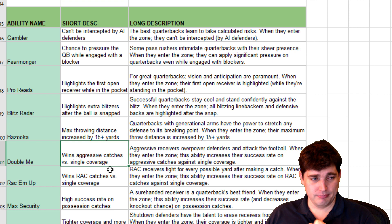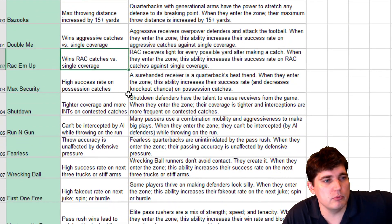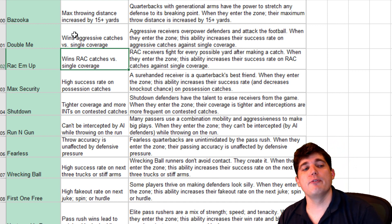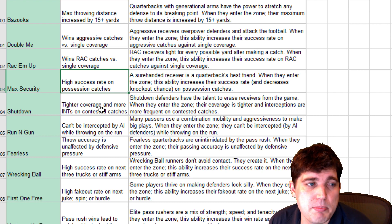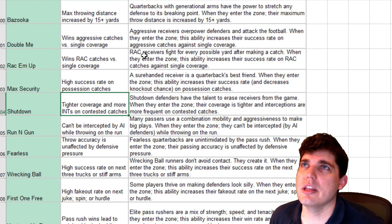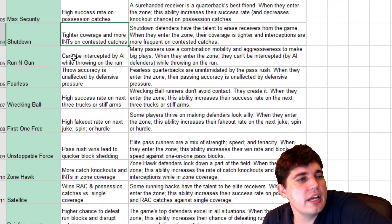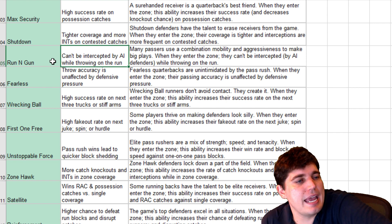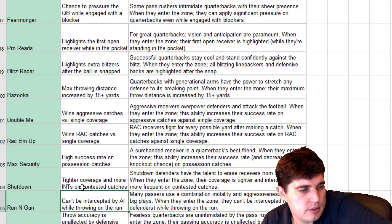Double Me — win aggressive catches in single coverage. If somebody's an X-Factor and letting up, you're going to have to pay special attention to them — I love that as part of the strategy. Rack Them Up — wins RAC catches in single coverage; the defense has to adjust and force them out of the zone. Max Security — high success rate on possession catches. Shut Down — tighter coverage and more interceptions on contested catches. Contested catches should not be rewarded by incompletions. Running Gun — can't be intercepted by AI while throwing on the run, which is just worse than Gambler. Fearless — throw accuracy is unaffected by defensive pressure.